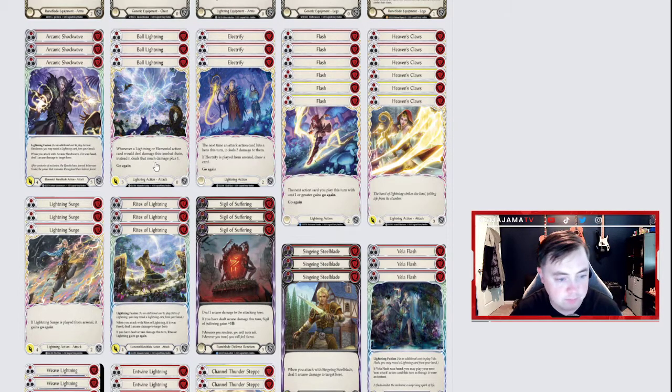Ball Lightning is one of the most underrated and probably best commons in the set. Whenever a Lightning or Elemental action card would deal damage this combat chain, instead it deals that much plus one. This also counts for Ball Lightning itself — when you play it for three damage, if they don't block, it does four. If they only block for two and one gets through, it does two damage plus one. And for everything in the combat chain after that, it adds one — including arcane damage. So if your Arcanic Shockwave deals four physical and one arcane, it's going to deal five physical and two arcane if they don't block. If you can put a Lightning Press or Weave Lightning on Ball Lightning and make sure it hits, it's just really useful.